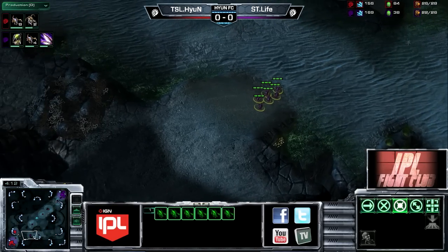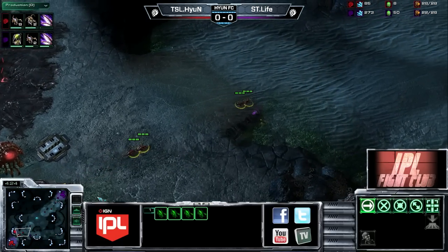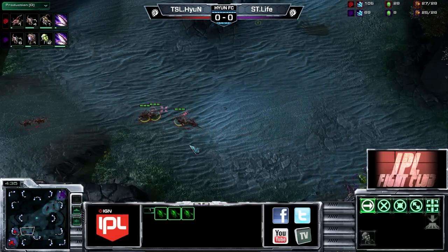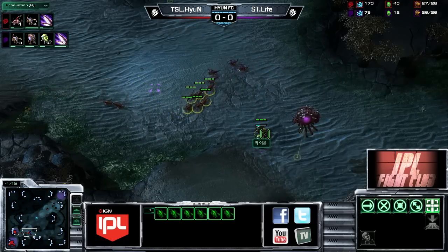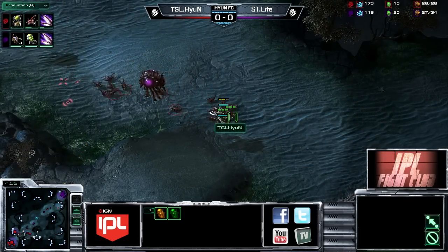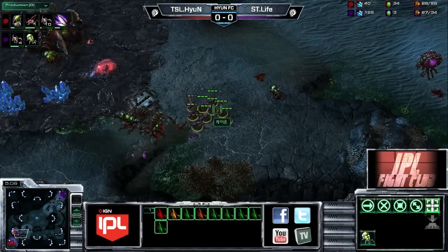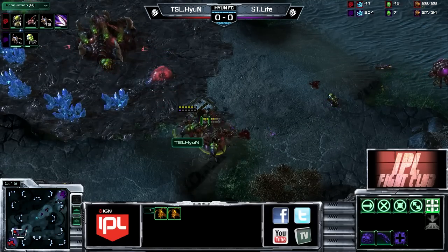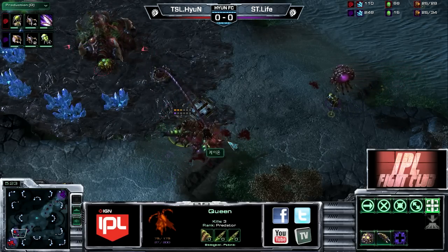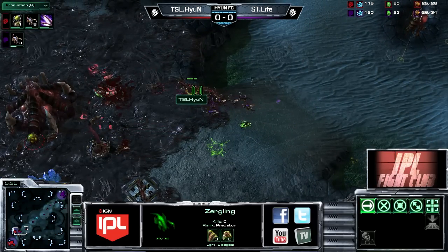Hyun saw those zerglings coming across the map - they're right on the edge of that overlord's vision but didn't manage to sneak by. Life is sitting at the bottom of the ramp waiting for the baneling nest to complete. He believes those lings got past because if he knows they were seen, why not go in and do a little free damage? But now the lings are spotted and Hyun falls back. The banelings come in - Hyun has a great read, going to clean that up easily, but he loses some zerglings chasing too far. One baneling is still remaining - a bit of a mistake from Hyun. He tries to plug up the ramp; the spine crawler nearly completes but a queen dies. Down to just one hit point, the second queen finally gets picked up by reinforcing zerglings from Life.